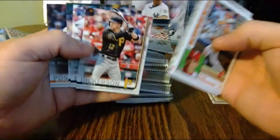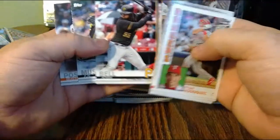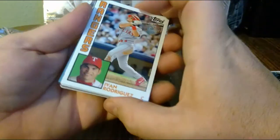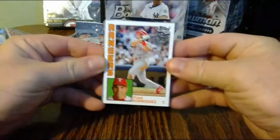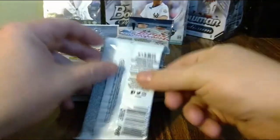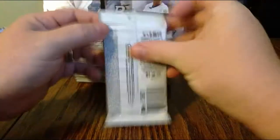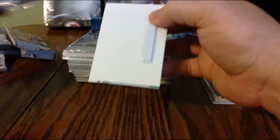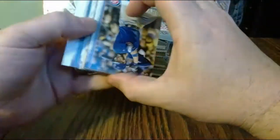Topps Now preview of Acuna, Perez, Trevino, Corey Dickerson, Josh Bell, Musgrove, Posey — so yeah, I'm guessing one parallel or one hit in the middle of each pack. But I would think with 24 packs there should be at least a relic or auto in this box — I would think.